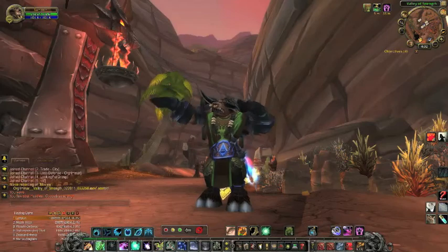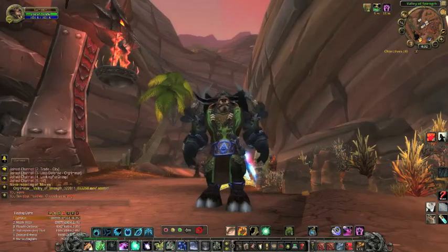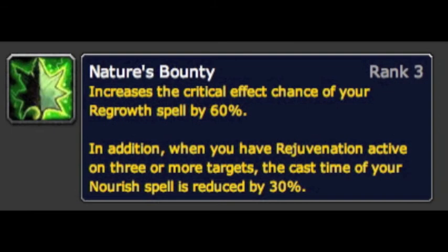We'll start with your talent tree, then go into some fights. One extremely important talent for mana efficiency is Empowered Touch — not only is it a throughput talent, it actually causes all your direct heals to refresh the duration of Lifebloom on targets, most specifically your tank. Nature's Bounty is another great talent: it increases the critical strike chance of Regrowth by 60%.